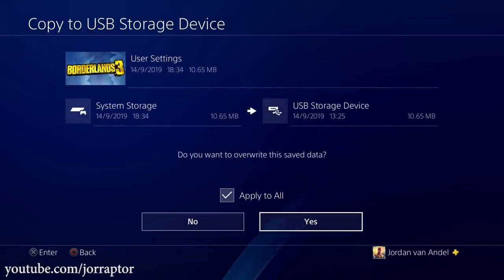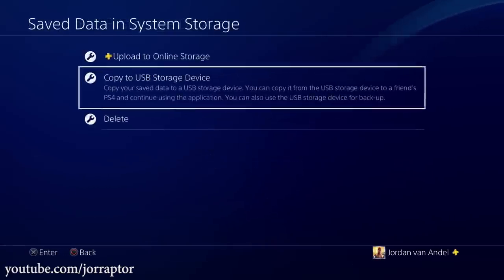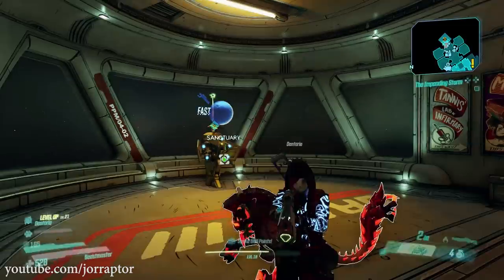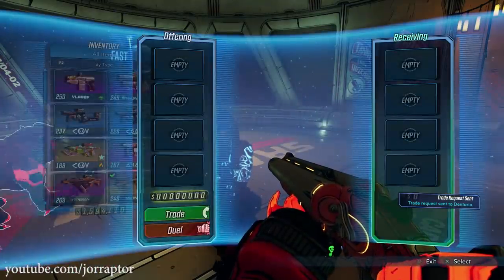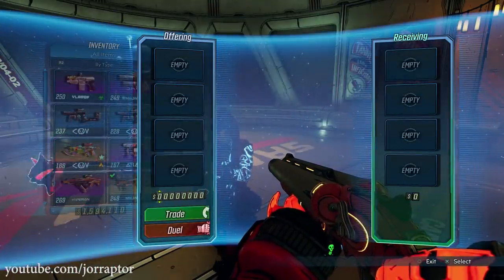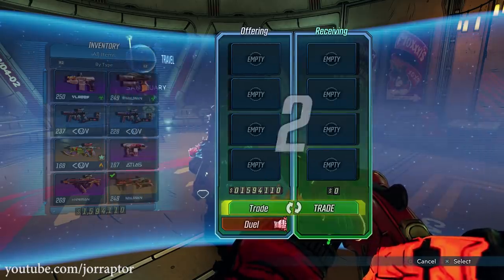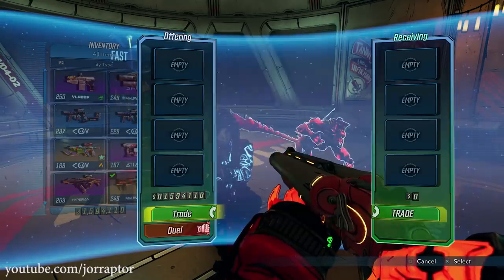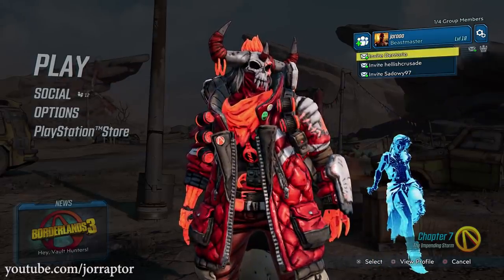It's the same idea on other platforms — just make a backup of your save file that you can restore after you've given everything away. I only did this on PS4; it's very easy there. So after you've made a backup of your save, go into the game and invite a buddy you want to do this tactic with.